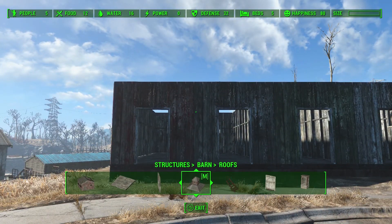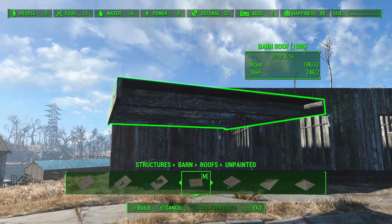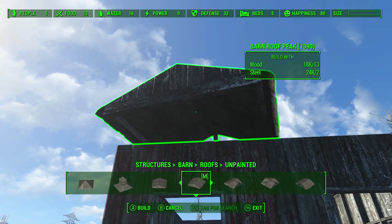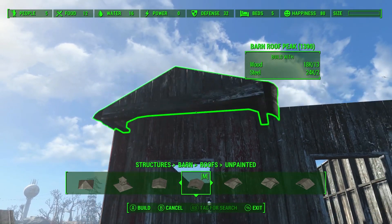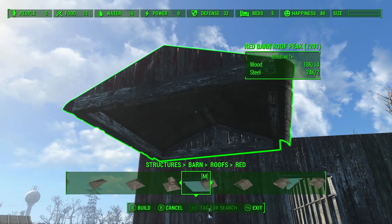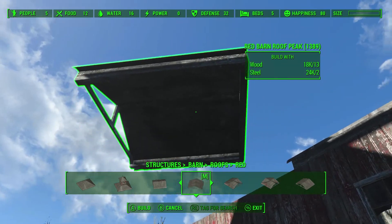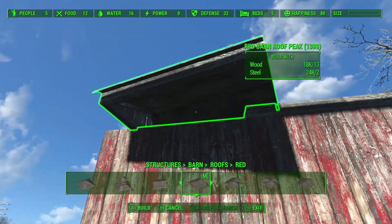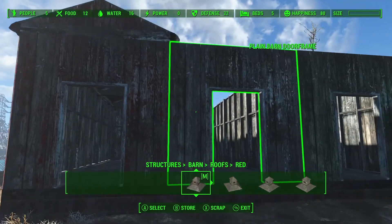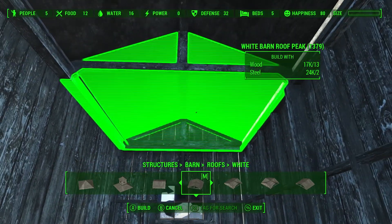So we've got to put the roof on here. I'm going to go for the unpainted and pick this style. Actually, you know what, I don't want to do unpainted - I want to do colored. Let's do the color that matches so it still looks good. It should let me keep snapping these in together. Now we'll go over here and do the unpainted section, and the last part. Done!